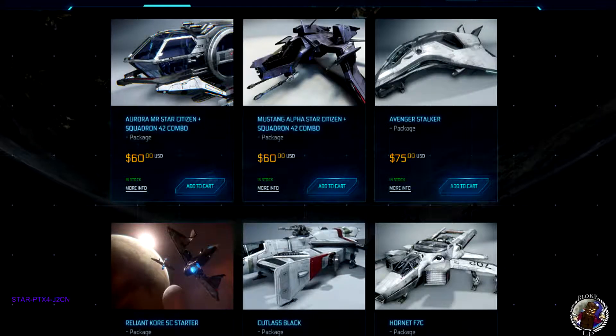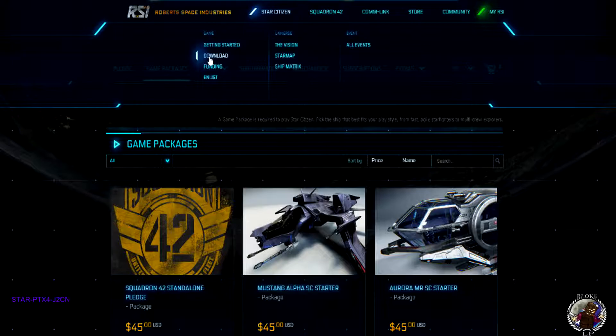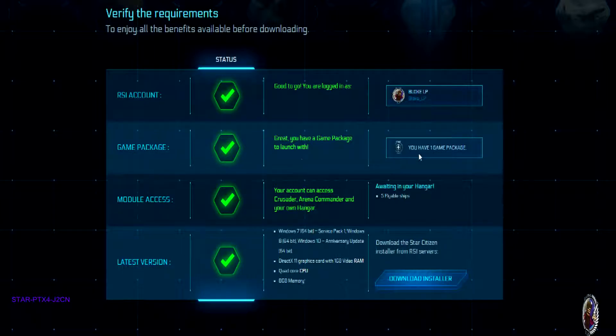Now you've had a look through the main starter ships. I do advise you take a little bit of time and think about exactly what you want to start with and how much you're willing to pledge. Once you've done that and gone through the process of purchasing your ship, proceed back to your main downloads page. Go to Star Citizen and back to downloads. Now you're back on your downloads page — you can see you've picked up your game package, you've got green ticks to go ahead. Your module access should be ticked for access to Crusader, Arena Commander, and your own hangar, providing you've picked up a game package.